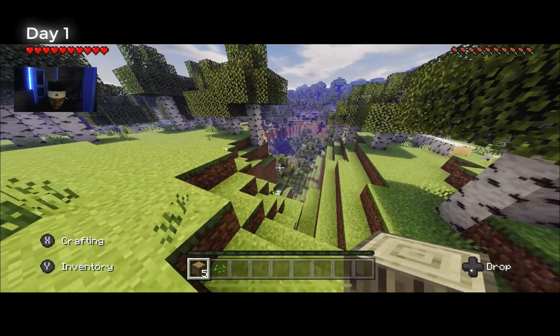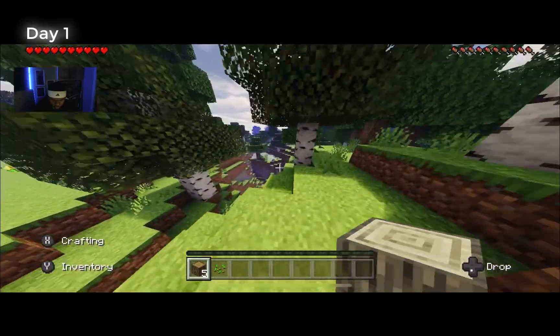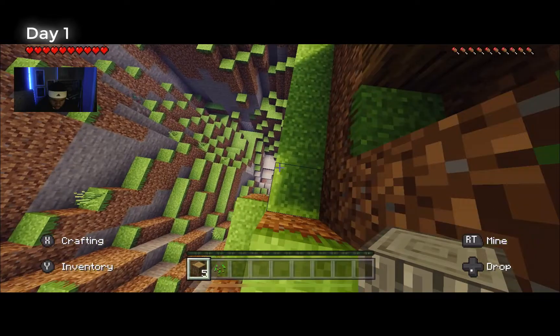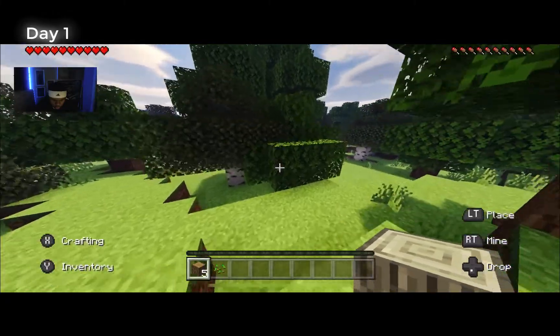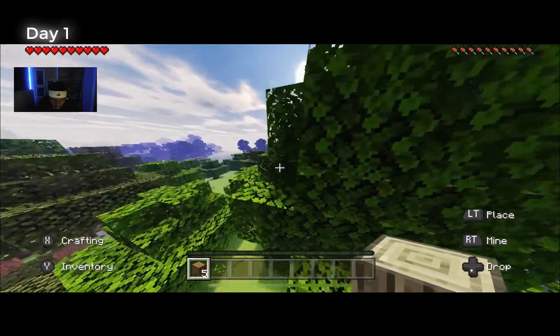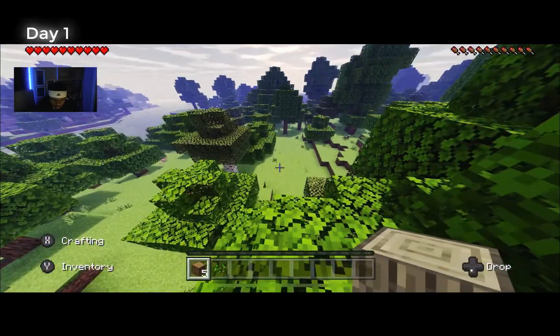Let me scout the area. It looks like there's a cave over there. Oh, is this a ravine? Okay, so there's something down there we can check out later. Some water. It doesn't look too bad, but I need that flat land for the house. I could probably clear out these trees and make the house right there.